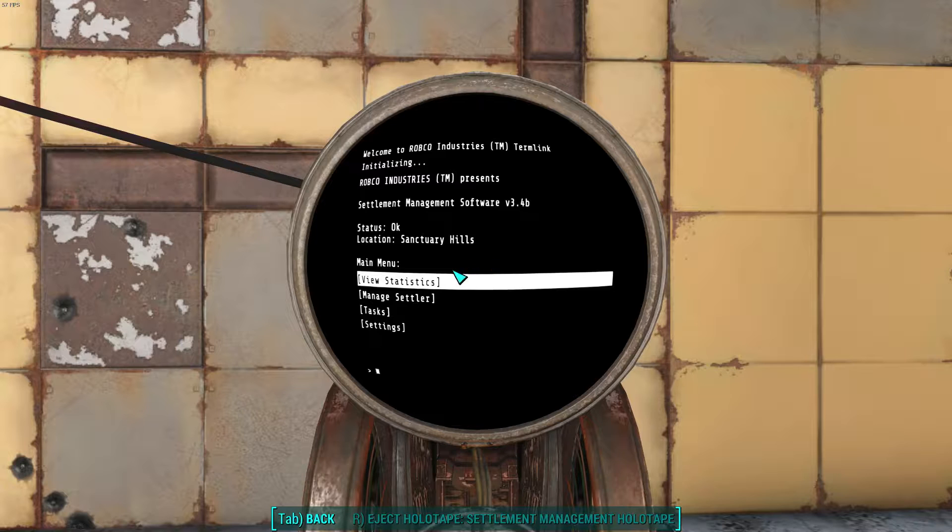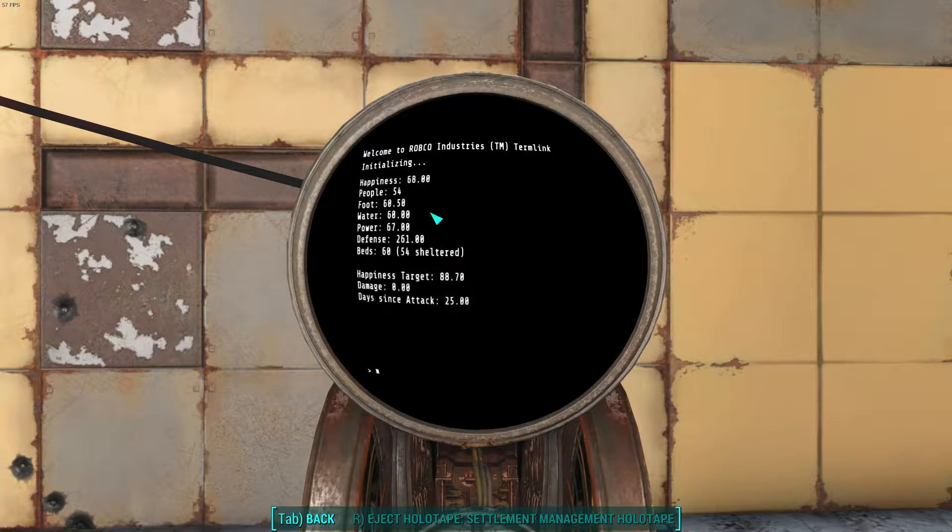Once loaded, it shows you a bunch of great stuff about your settlement, including basic statistics. These are just the basic statistics about your settlement that you can get at any time yourself by opening up the workshop. But it gives you other interesting things like the percentage or the number of beds in your settlement that are actually used. So I have 60 beds, but only 54 are used at the moment.